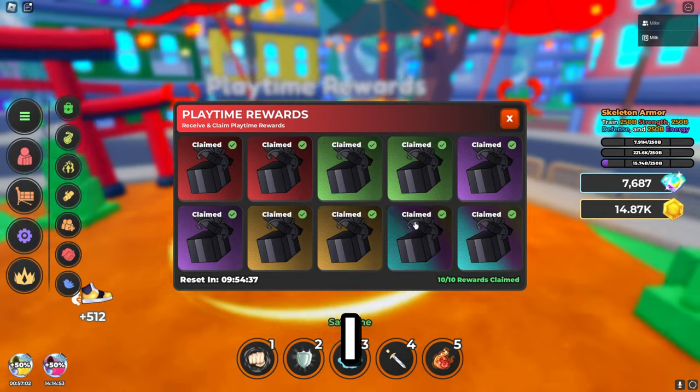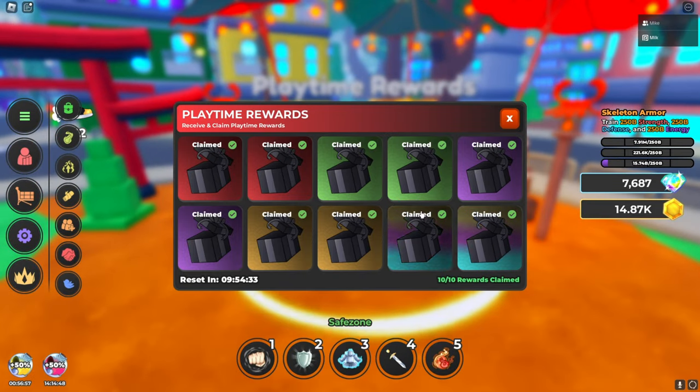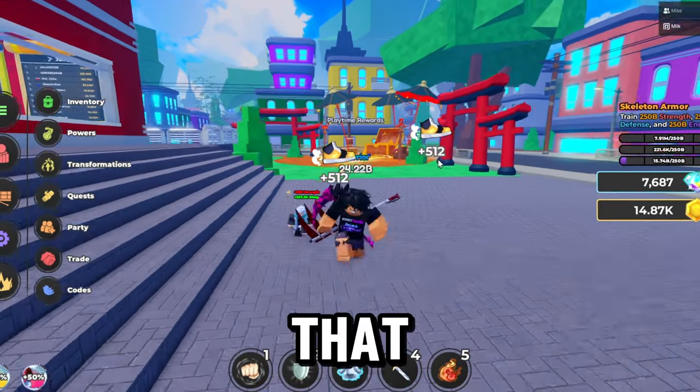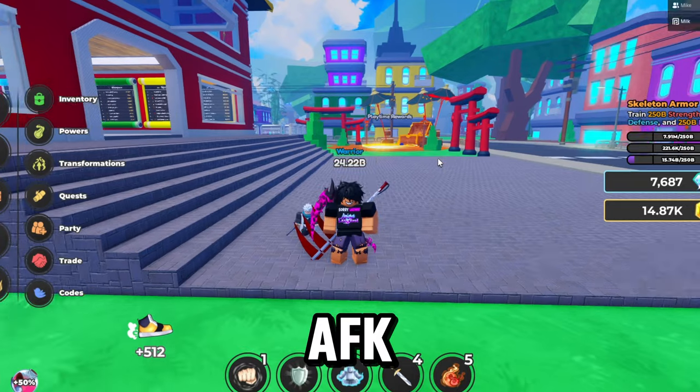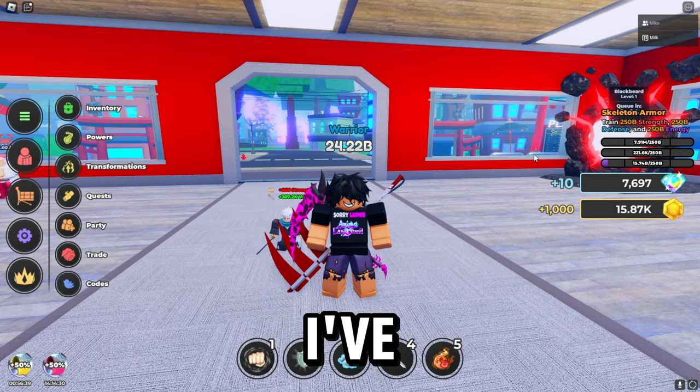The second method is playtime. I got a lot of gems from these — I think I got 2k with this one and another 4k with this one, and I also got two re-rolls, so that is really good. Make sure you AFK overnight so you can get those playtime rewards.